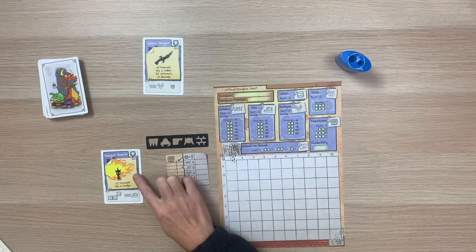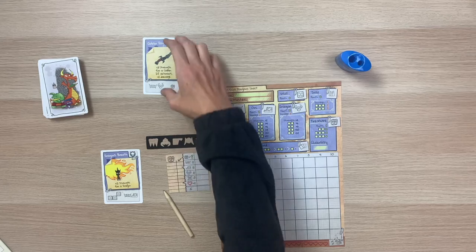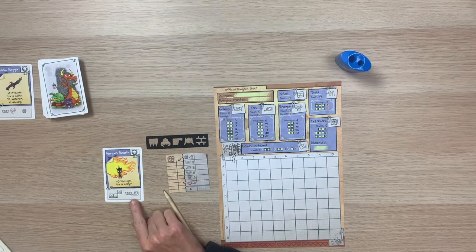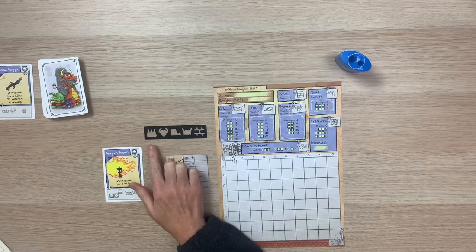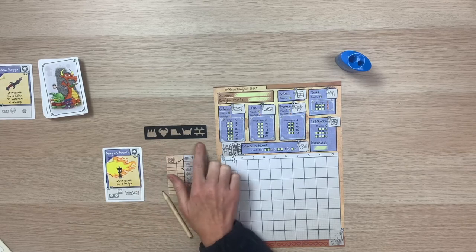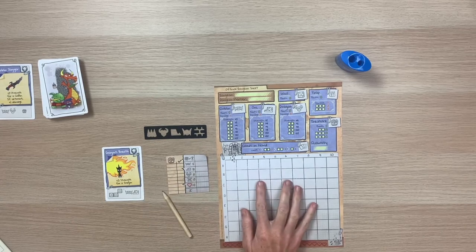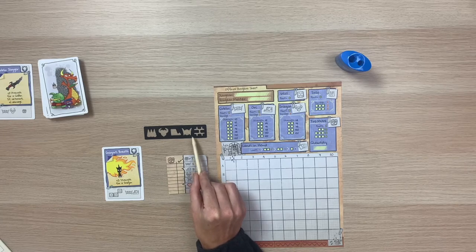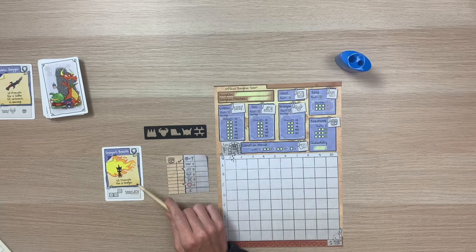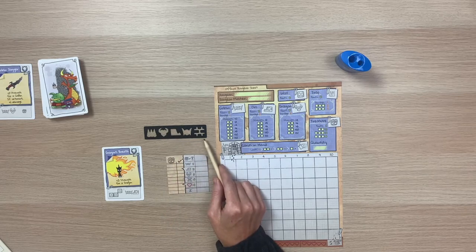Once each player has drafted their dungeon card, one card is always left over — start a discard pile with it. The cards we draft depict different icons. Our stencil shows the five icons that can appear on cards and be added to our dungeon: traps, dragon, orc, goblin, and wall. There are two other icons we'll talk about in a moment. These five are the main building elements within the game.